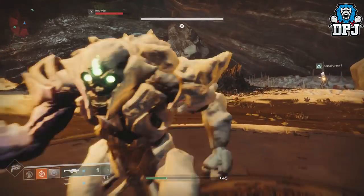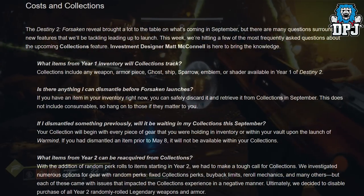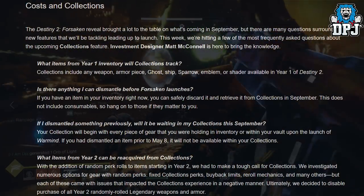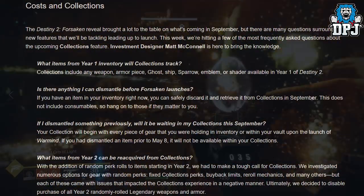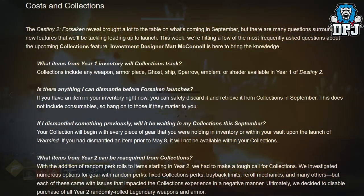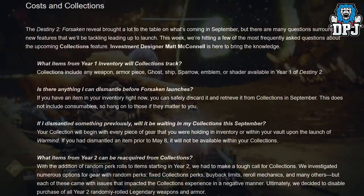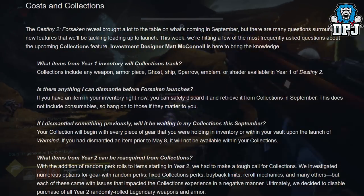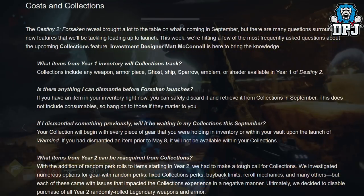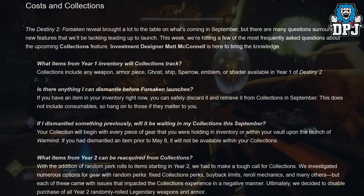Moving on to costs and collections: the Destiny 2 Forsaken reveal brought a lot to the table on what's coming in September, and there are many questions surrounding the new collections feature. Collections include any weapon, armor piece, ghost, ship, sparrow, emblem, or shader available in Year One of Destiny 2. If you have an item in your inventory right now, you can safely discard it and retrieve it from collections in September. This does not include consumables, so hold on to those.